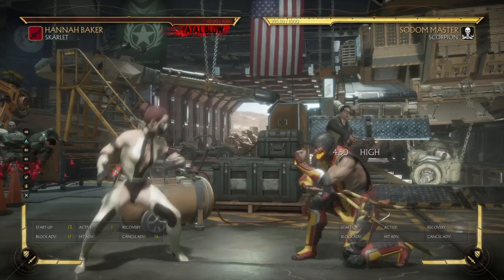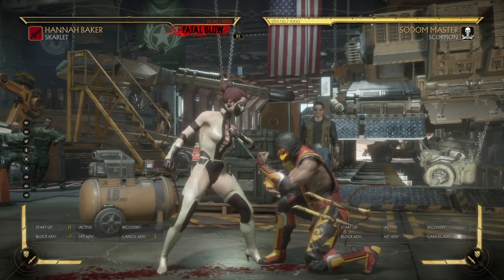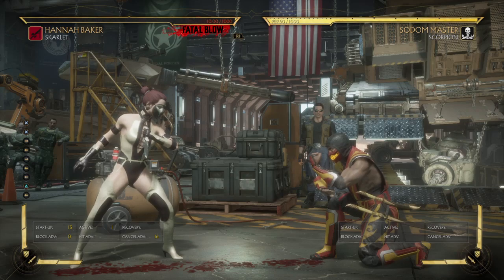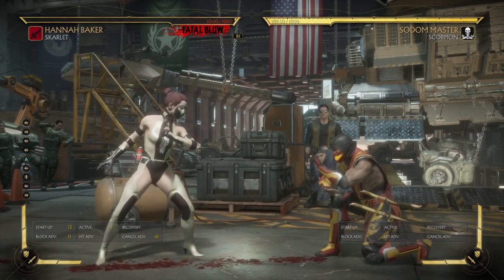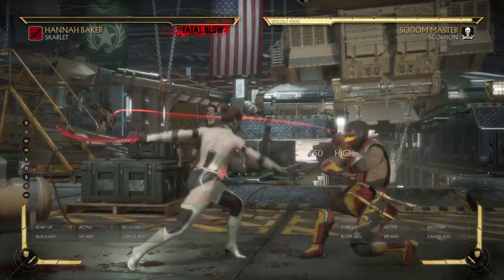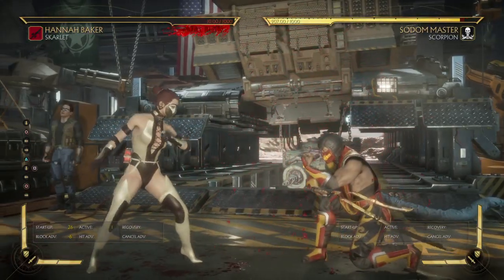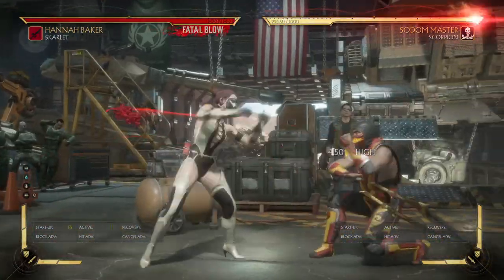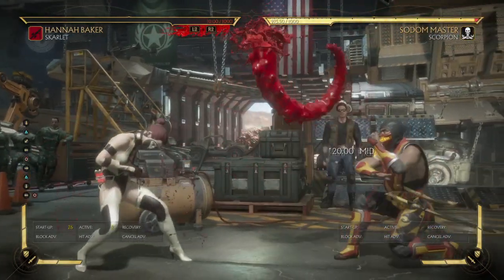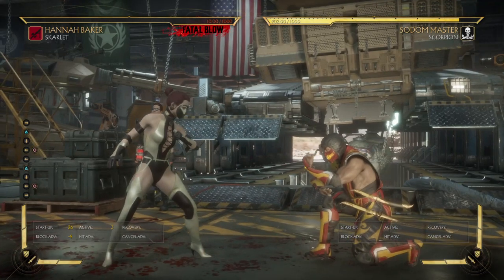Once your opponent understands you're backdashing, check them with a down 3 - just like that. You can cancel your highs or straight up grab them - that's a very real option. In this situation the only thing Scorpion can really do is his down 4, and if he does there's actually a good chance I can short hop it or backdash out of it if he's reacting late. Now another mind game I never see people use...